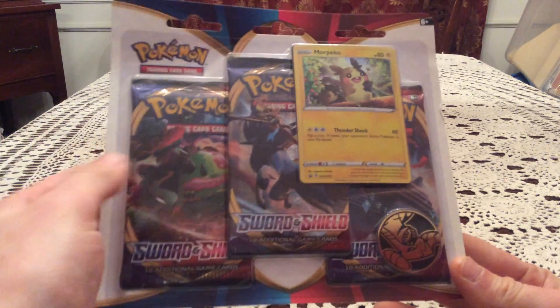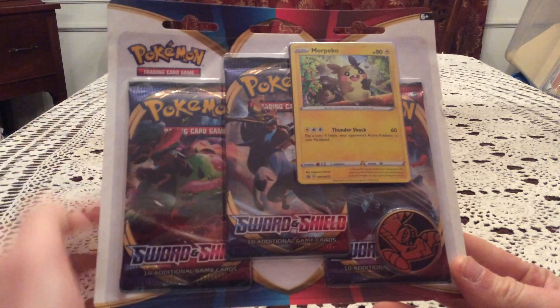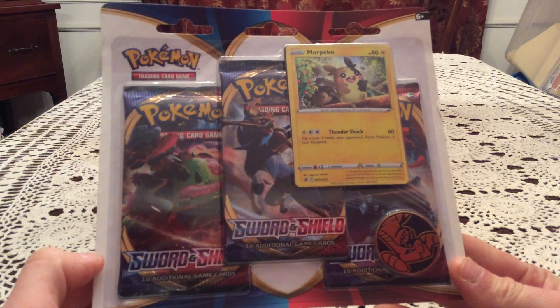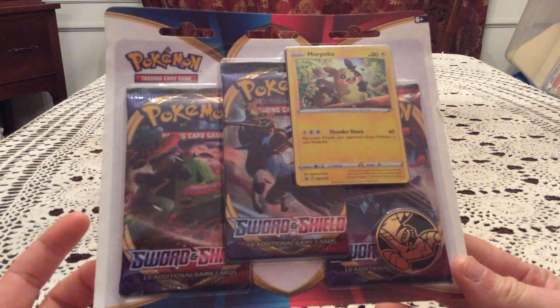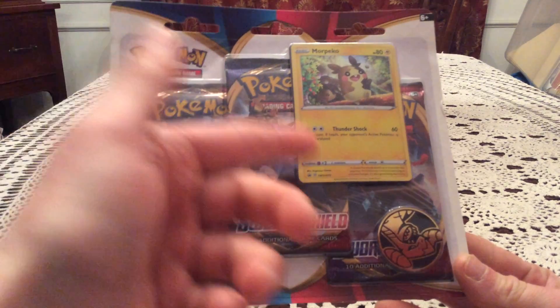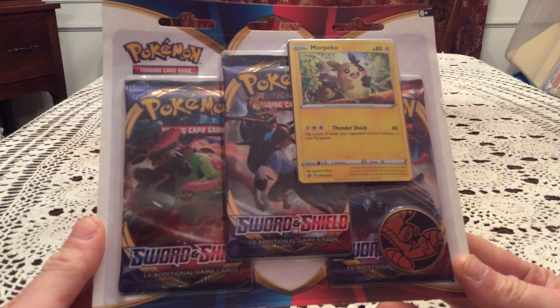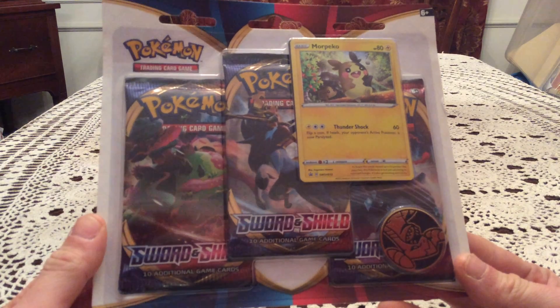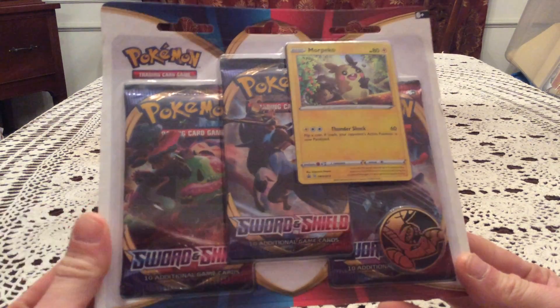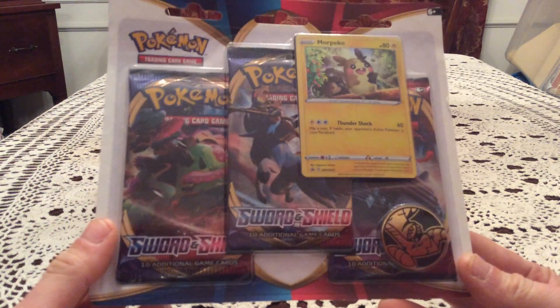I do have the other one featuring Galarian Ponyta. I just figured I'd open this one up first just because it's first numbering wise between the two. This one's number 12, the other one's number 13, and I don't normally give it any thought — I just sort of pick one. I figured let's go with the promo number and order. We'll open this one first.